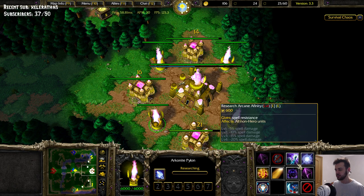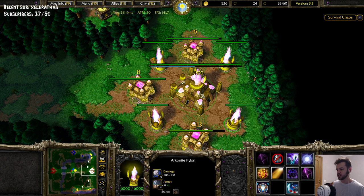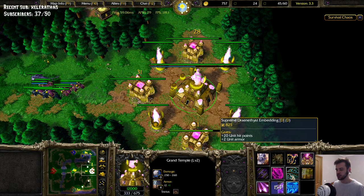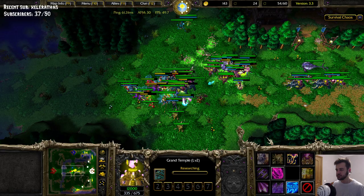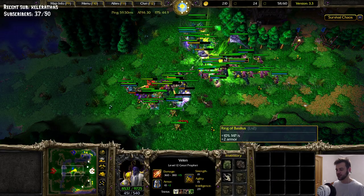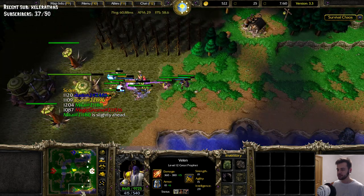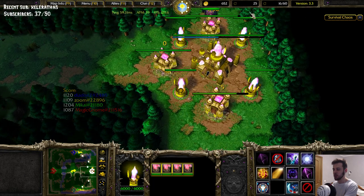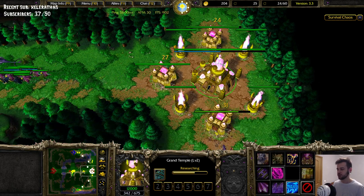Memes aside, the item foundation that gives me items is not that bad on the Draenei because the Draenei have pretty good heroes. You can see right now his Tranquility is just broken — healing up so many units. Here are the Rex units. Nice, good, another item. If you kill an enemy hero with your hero, you can call it worth it — worth summoning.